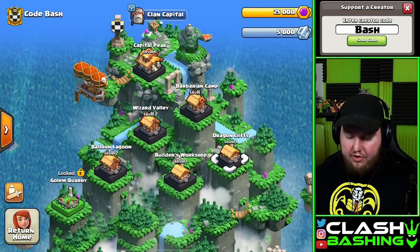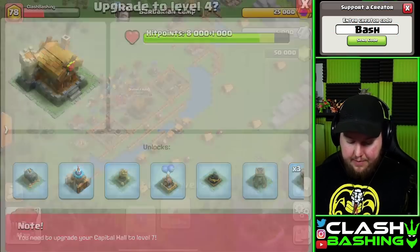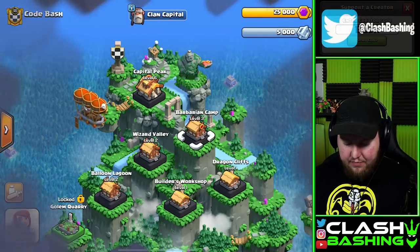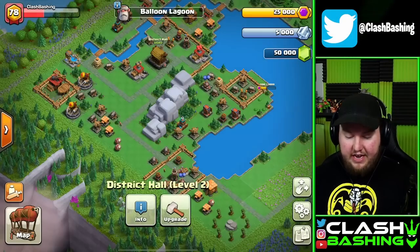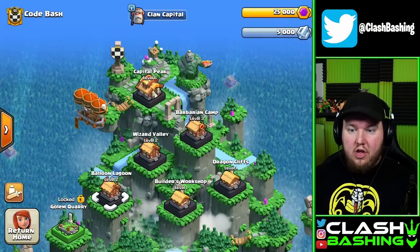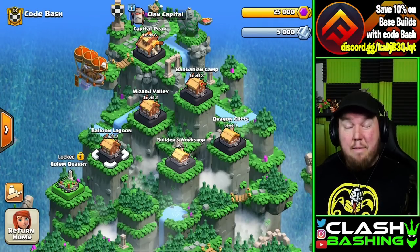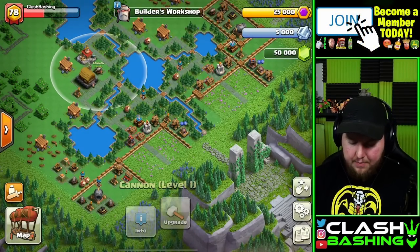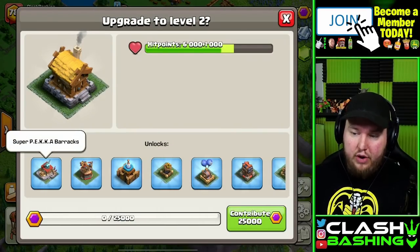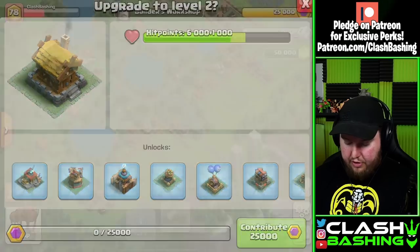Taking a look at the other Districts: Barbarian Camp at Level 3 cannot go up until Capital Hall Level 7, and the same with Balloon Lagoon at Level 2 — we can't upgrade that until Capital Hall Level 7 either. So we have two options: work on Wizard Valley or Builder's Workshop. Both have their pluses. In Builder's Workshop, if we upgrade our District Hall, we'll unlock a brand new troop — the Super P.E.K.K.A. — along with brand new buildings.